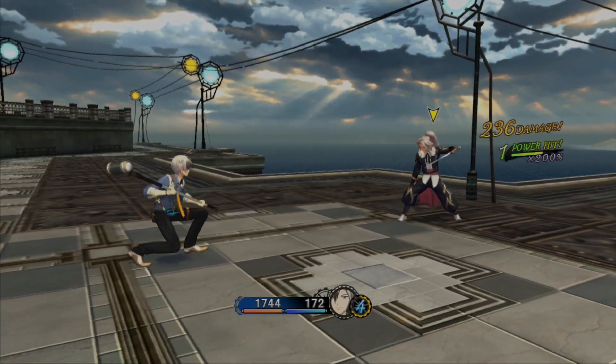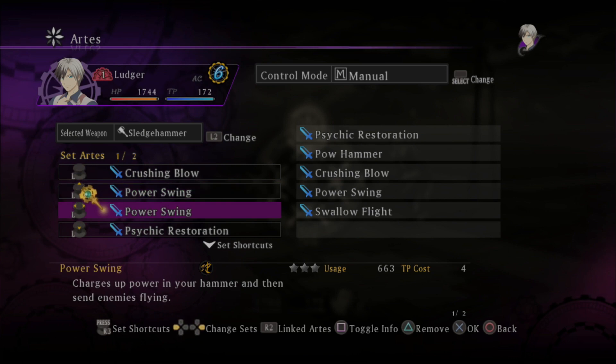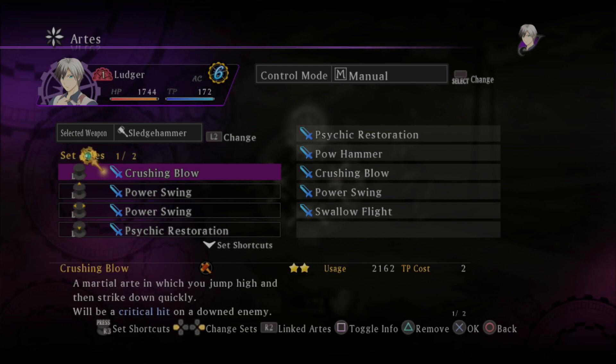You might want to check your arts too, because you probably have some you can use. It just changes completely when you switch weapons, huh? Yeah. You know how I said you have 16 art slots? That's per weapon. Oh, Jesus — that can get confusing quick.